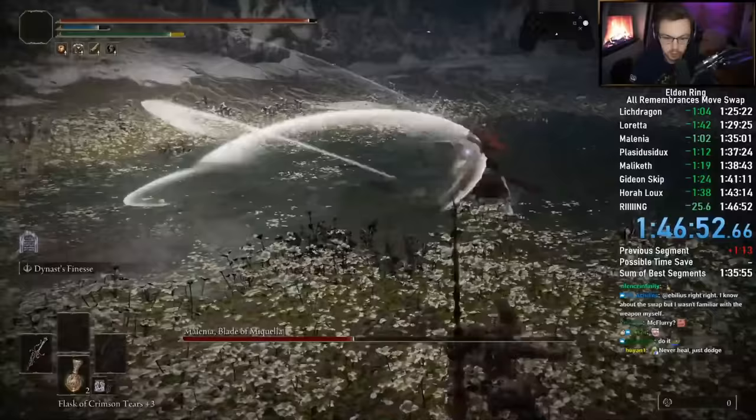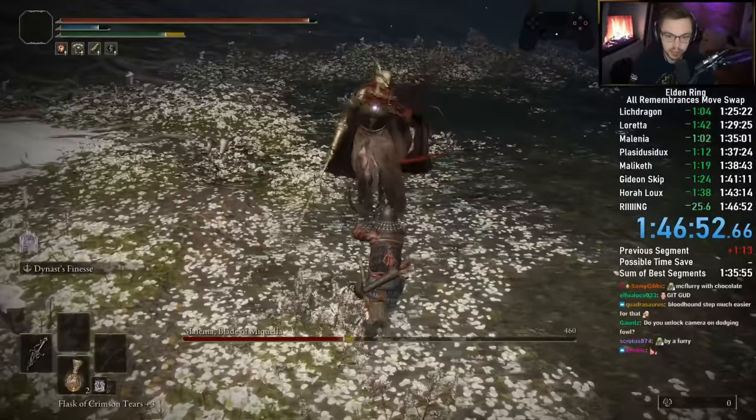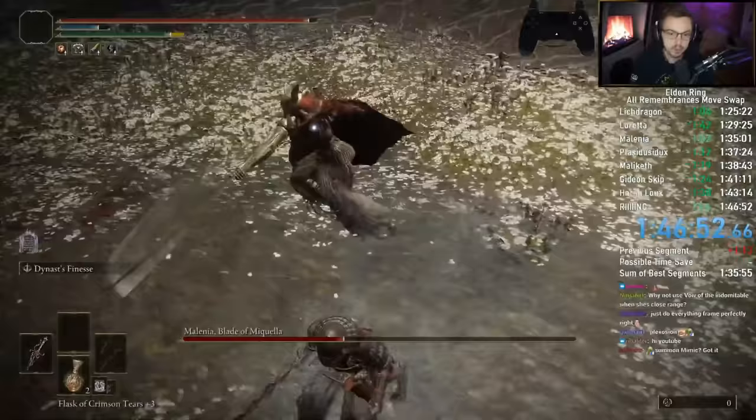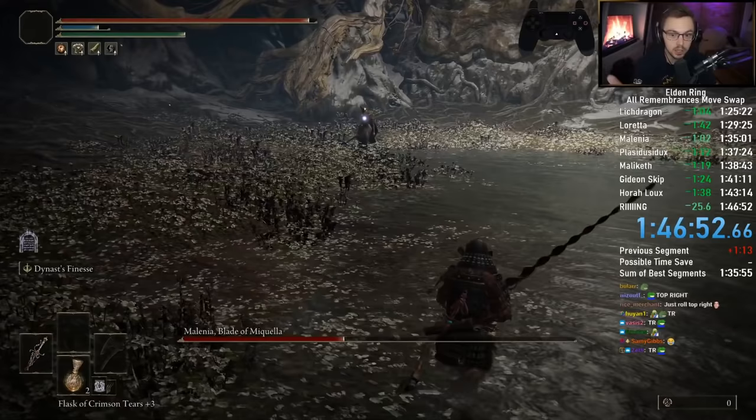I want her to do this. You're always fine if she does that flurry if you roll top right. Just roll top right — she will never hit you. And then you just gotta react to what she does after. Either she's gonna go into a fast slice, which you have to roll immediately, or a slow slice. Now, if you misread that one and you think it's the fast slice, she will hit you with the slow slice. So you kind of want to just learn that reaction.